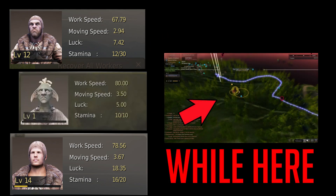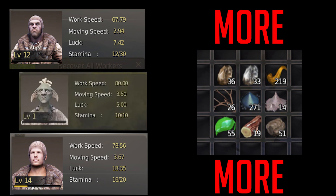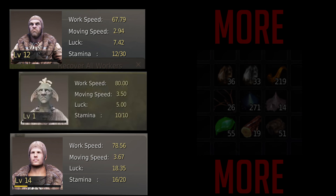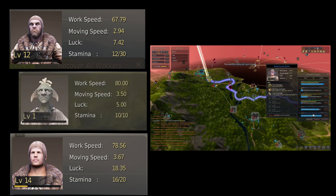Work speed determines how fast your worker will be doing a task while at the node. Move speed tells you how fast your worker will be going to and from the node. Luck tells you the odds of getting a secondary material — we'll go more in depth with this stat later. Stamina tells you how many times a worker can do his task before he needs to replenish stamina from beer.